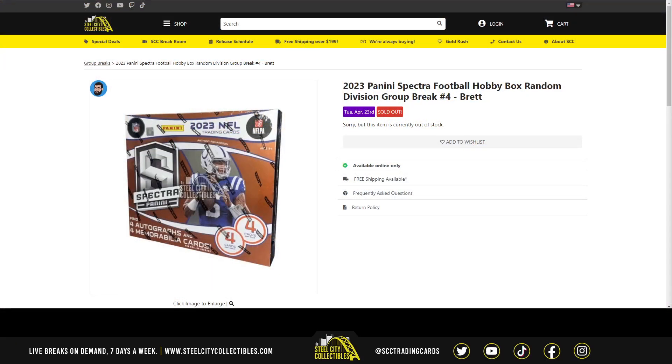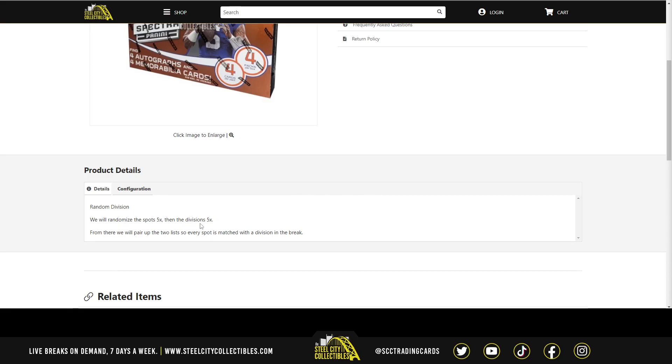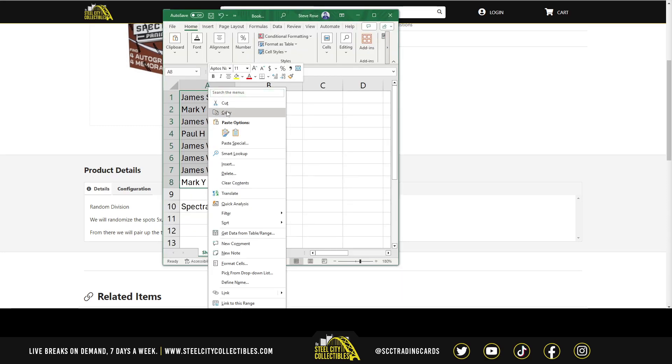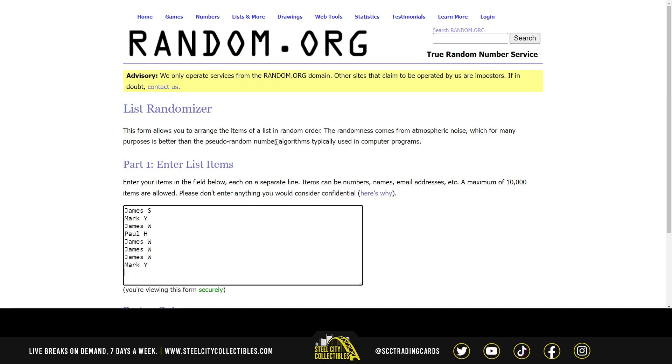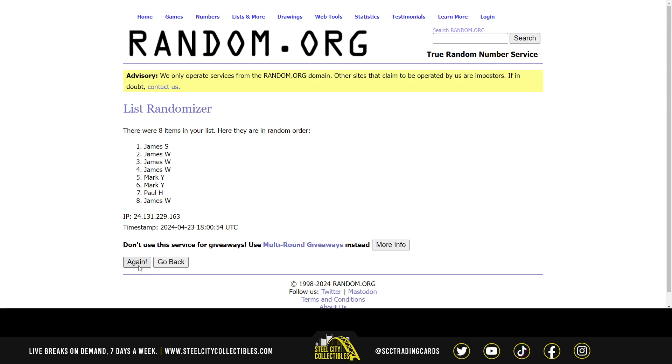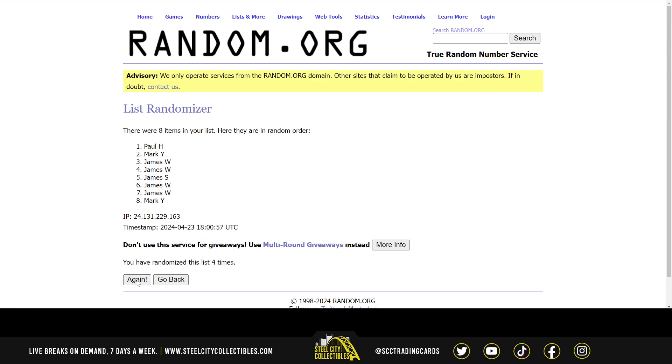Alright, here we go. We got our 2023 Panini Spectra Football hobby box — a random division group break. We're going to take the names randomized five times and take the divisions randomized five times, then pair up the list so every spot is matched with a division. Names in the break: James, Mark, James W, Paul H — randomized five times.